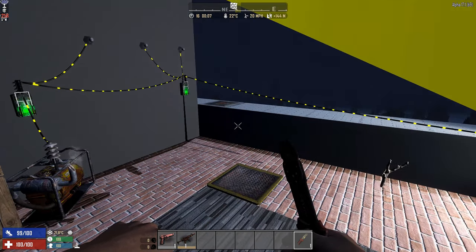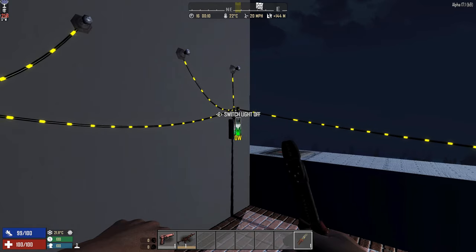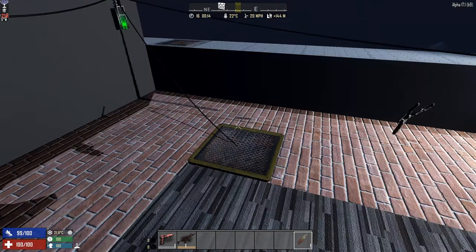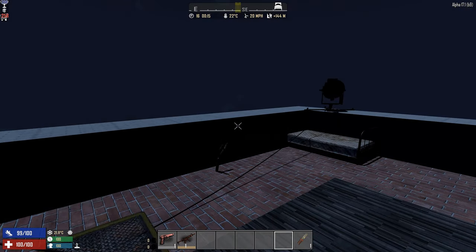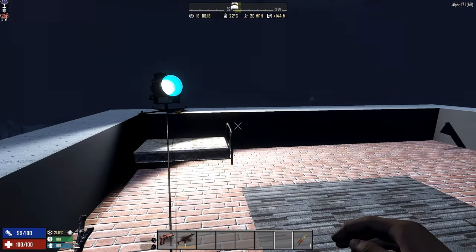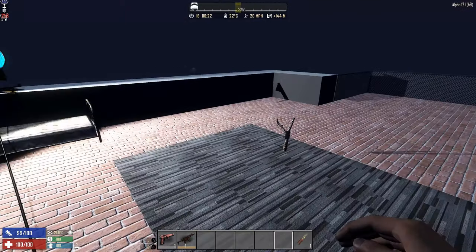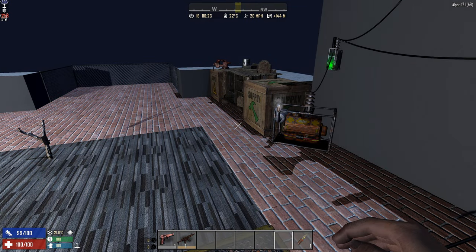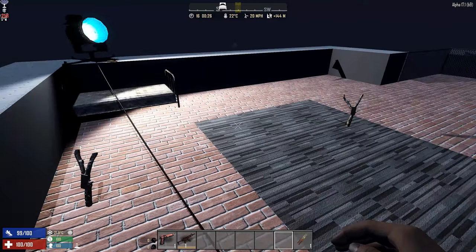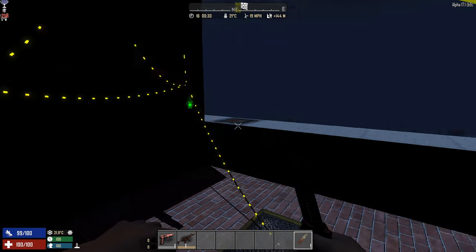The trigger plate works like a switch except you step on it. Connect the generator to the trigger plate, then the trigger plate to the spotlight. The plate starts grayed out with no power — step on it and you hear a clunk and the light goes on. You can use it to trigger traps, which is really the main use, since stepping on and off for lighting alone isn't very practical. You can't use it to open hatches or doors unfortunately.